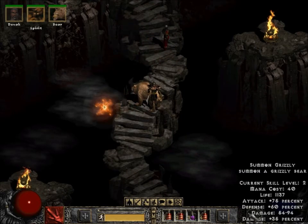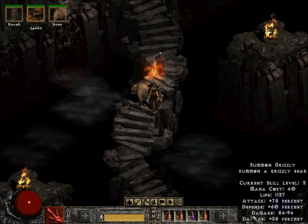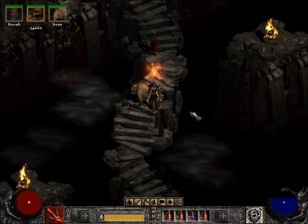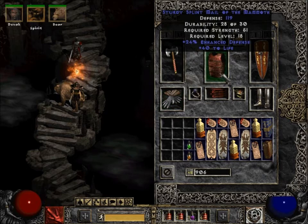1137 life, 54 minimum damage to 94 max damage. Current skill level is at level 32, thanks to the amulet. Little has changed on everything, but I got an armor and belt which increases life majorly.